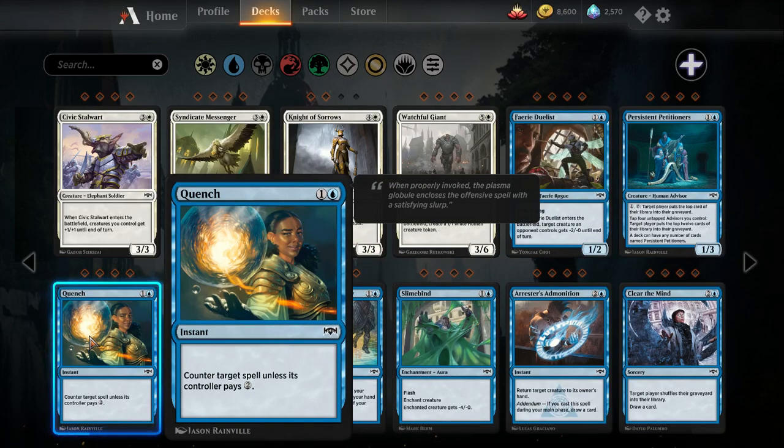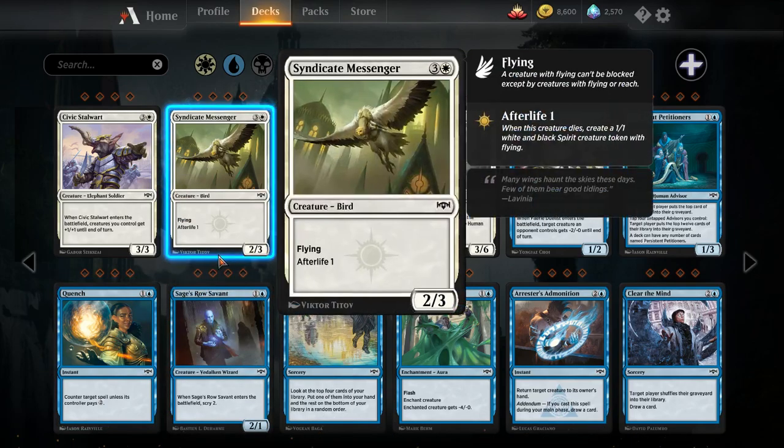Quench — one blue, one colorless instant. Counter target spell unless its controller pays two. This is pretty good in the early game — it's going to counter a lot of stuff whether it's a creature or non-creature. It's going to be pretty bad in the late game when your opponent just has a bunch of extra mana. I don't think Quench is going to see a lot of play; it's significantly worse than both Syncopate and Essence Scatter.